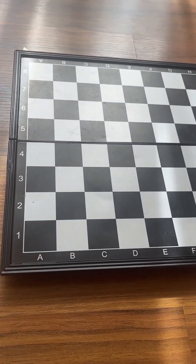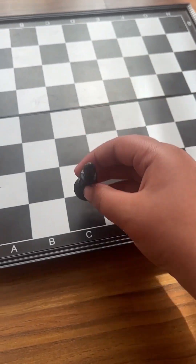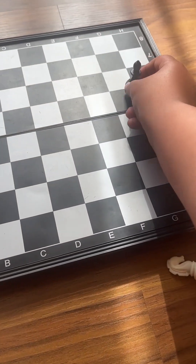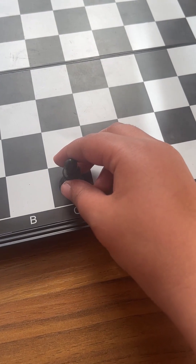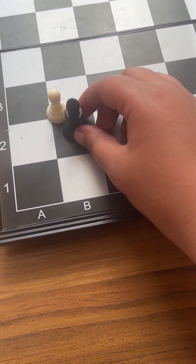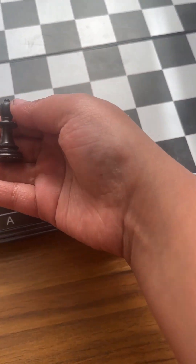The next piece is the bishop. The bishop moves infinitely diagonally but cannot move in any other manner. It doesn't have any special capture system — it just captures the same way it normally moves. However, the bishop is still quite a powerful piece.